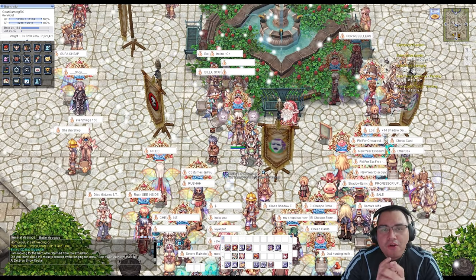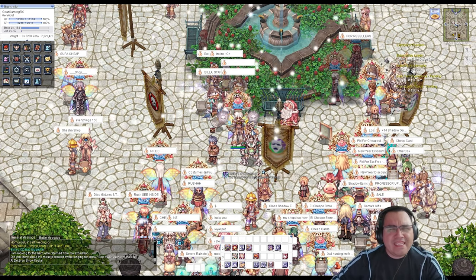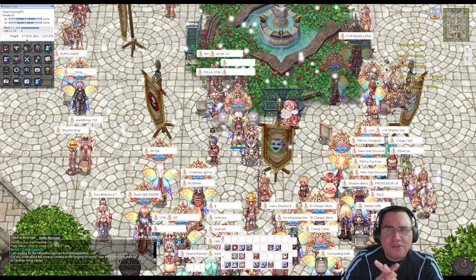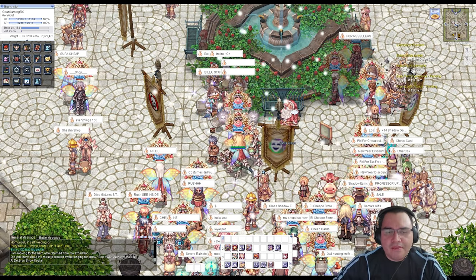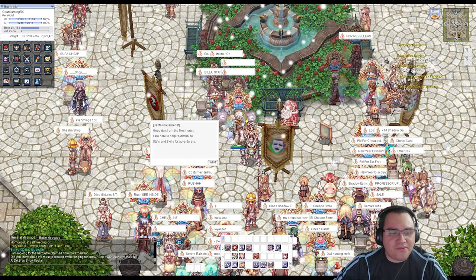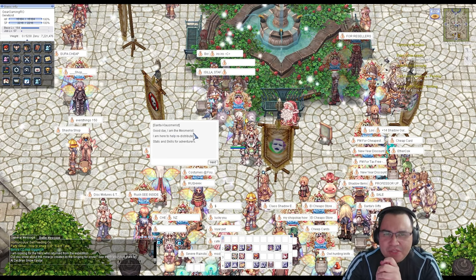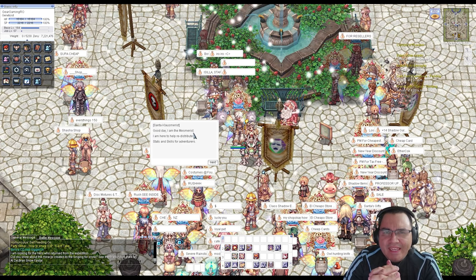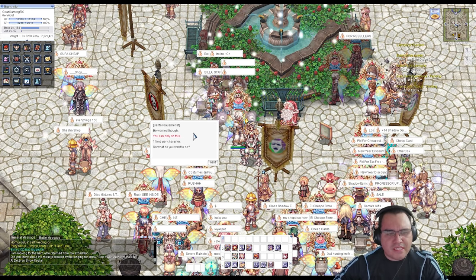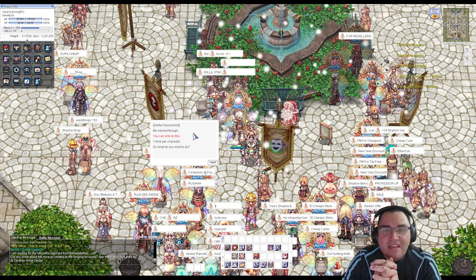There is also a current event going on that will reset your stats and skills — it's Santa Claus, available until around January 16th. You talk to him with zero weight, no cards, and everything removed, and he'll do the reset. It says 'Good day, I am Mesmerist,' so it may be related to the Mesmerist NPC at Eden Guardian. I'm not sure if it's the same character, and since you can only use it once, I'm hesitant to use it.